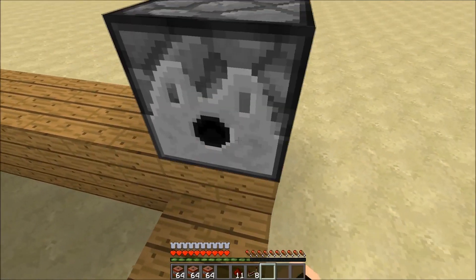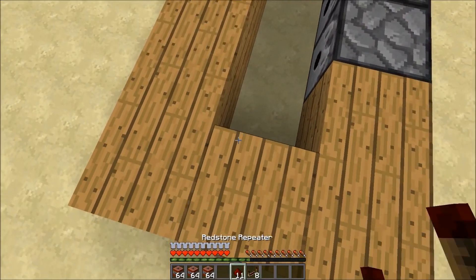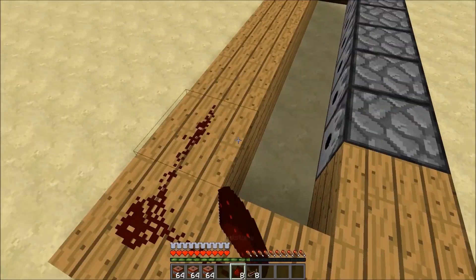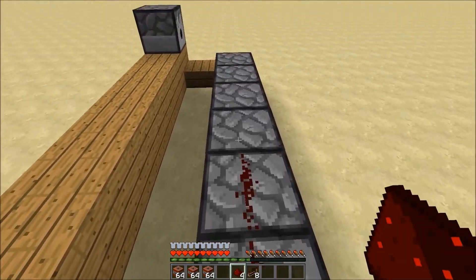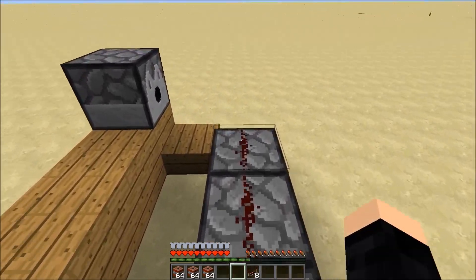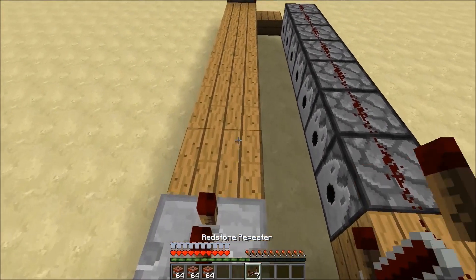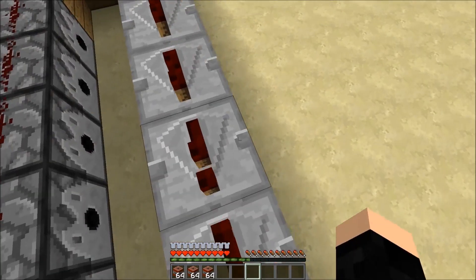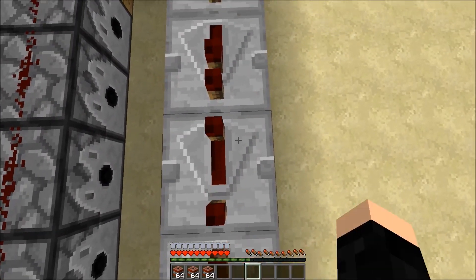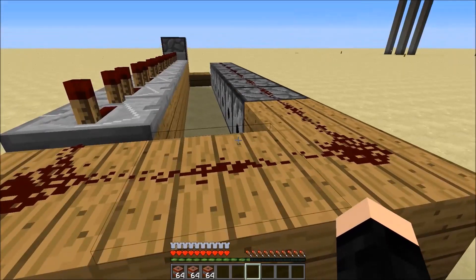You're gonna want this dispenser up here, and then place all your redstone on top of these dispensers like so. Then you're gonna need your repeaters here — put them all to three ticks just so the cannon fires the furthest possible, or that might be considered four ticks, I'm not too sure.